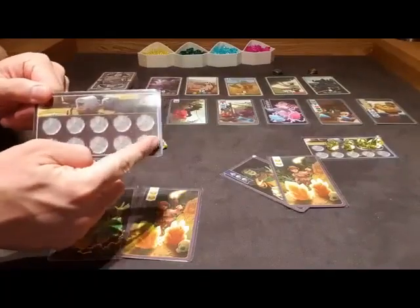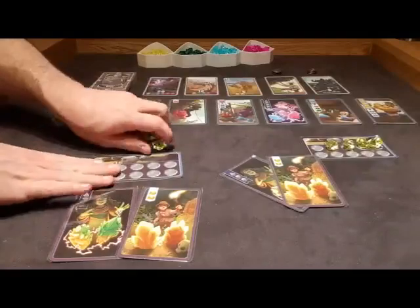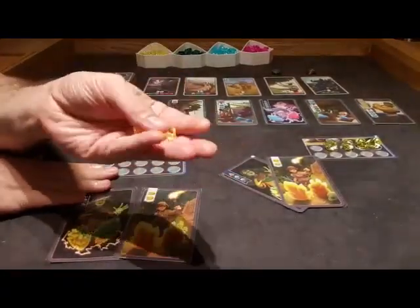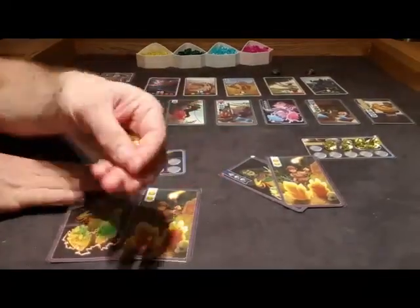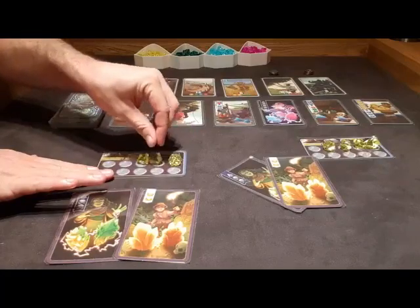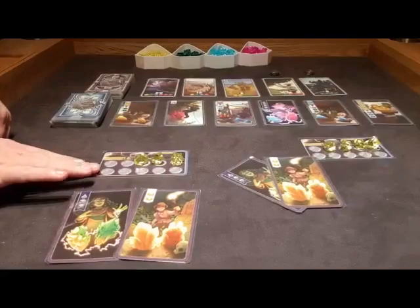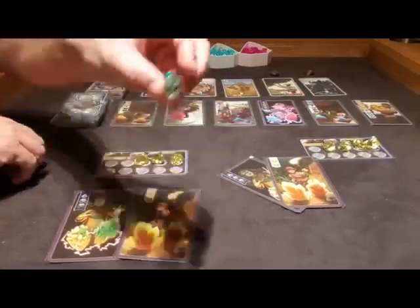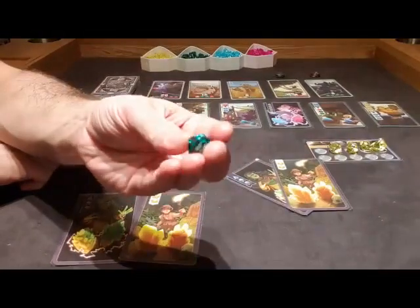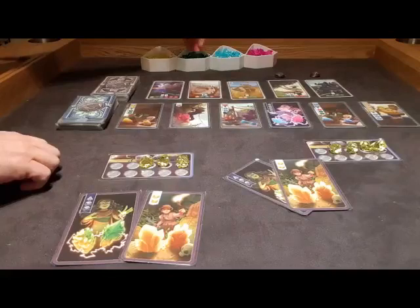You can have a maximum of 10 gems on any given turn, you can never have more than that. Yellow gems are the cheapest gems, they're the easiest to get, and you start, if you're the first player, with three of them. The second and third players will get four yellow gems. And if you're the fourth or fifth player, you'll get three yellows and one green gem. Green gems are the next step up, they're the second cheapest, the next level from the yellows.